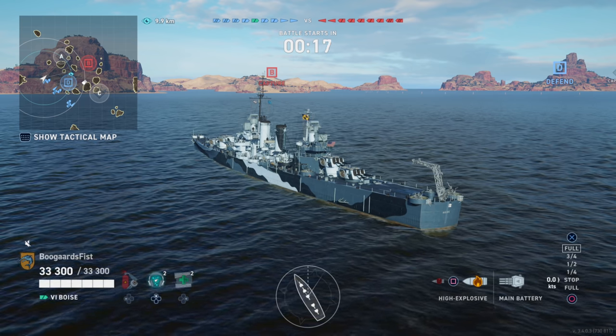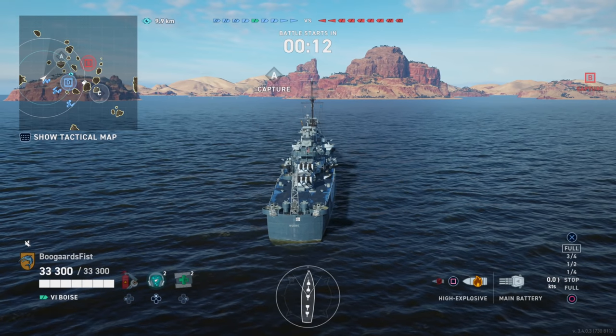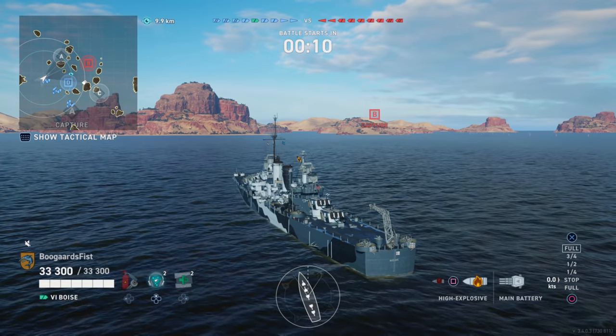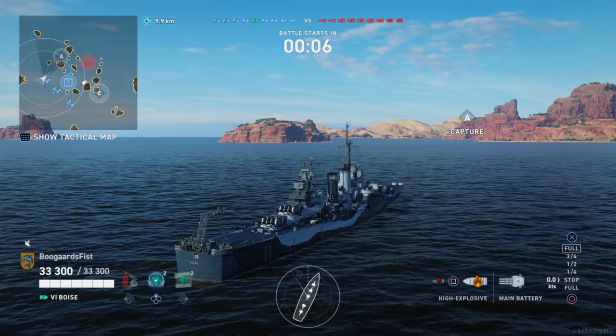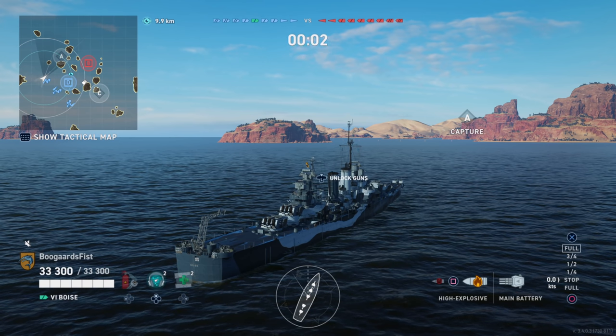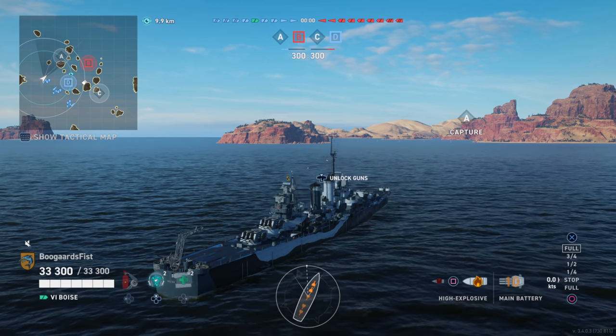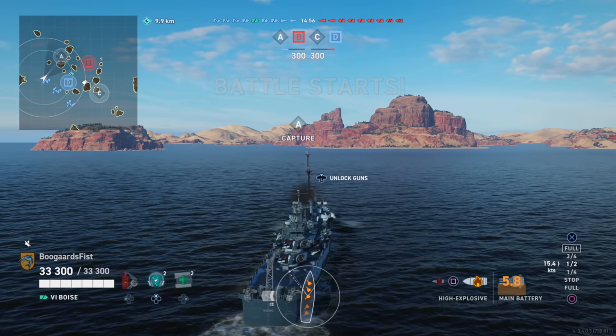Here we got a game on Tears of the Desert. We're in the west. We got a Destroyer in the middle and a Destroyer in the southeast. Hoping the one in the middle trends towards A. We're going to take an aggressive position here, but if the Destroyer doesn't come over here at all, we're probably going to get stranded and get wiped out pretty quickly. We're kind of rolling the dice, especially without a built-in Destroyer support, but we're going to try it anyway.